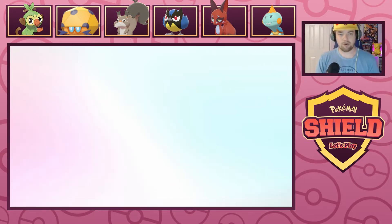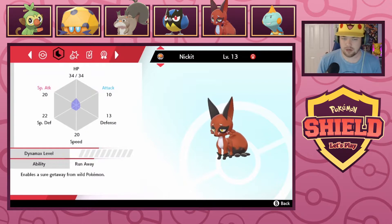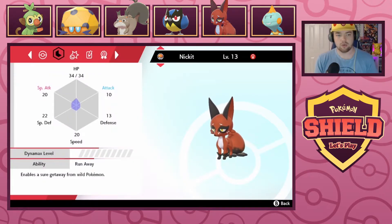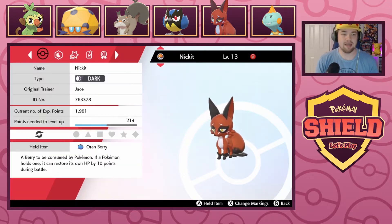Let's get started with a quick team recap. First off we have Nickit, our level 13 dark type with an Oran Berry, Runaway ability, rocking the moves Beat Up, Quick Attack, Snarl, and Hone Claws, with a positive Special Attack nature. By the way, this thing's gonna be a beast — it's already battle ready. If it wasn't a playthrough Pokemon with weird EVs, it would be perfect for Wi-Fi battling.